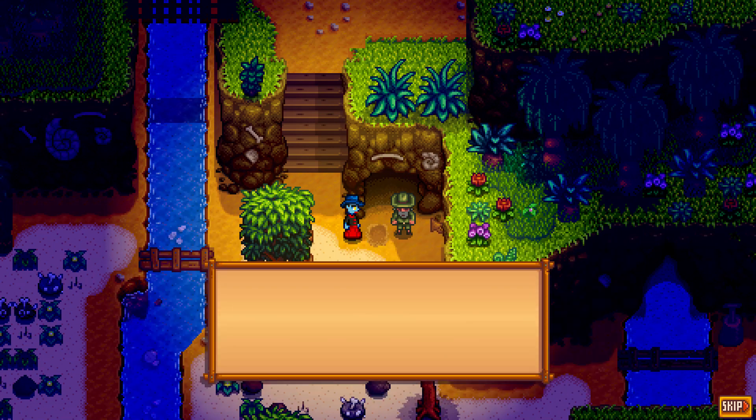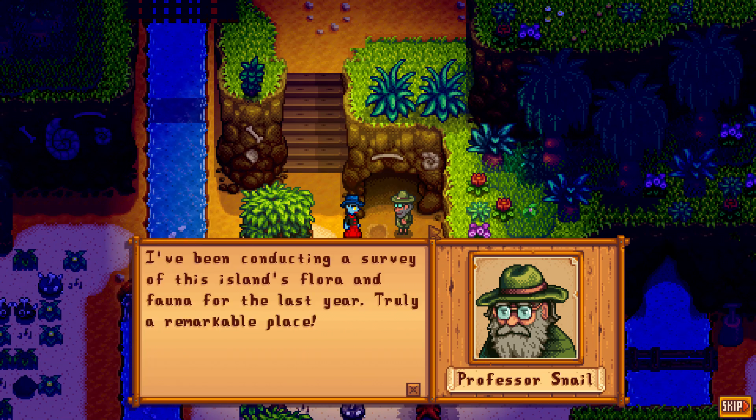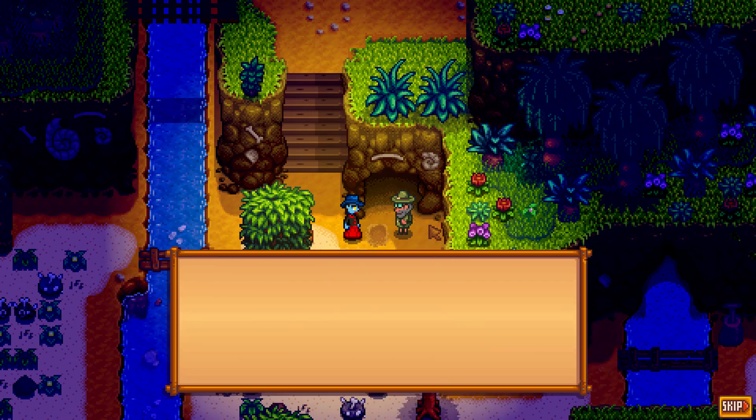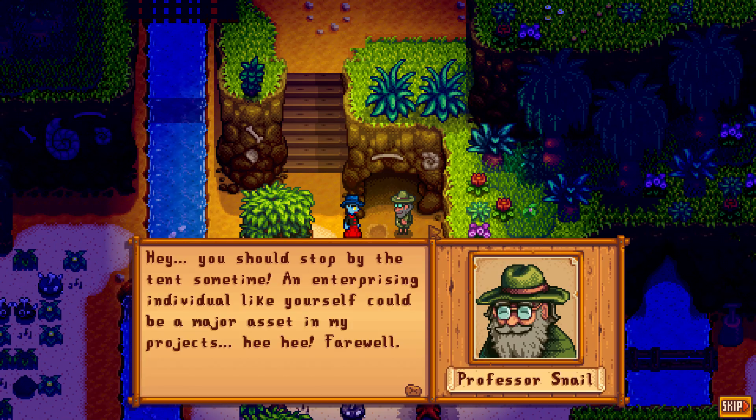If you want to get to the cave, you need to fix the bridge by paying the parrots ten golden walnuts. Then you blow up the rock — you cannot mine it, you have to use an explosive.